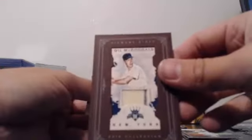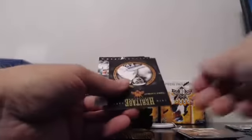Alright, time for a nice hit. For the New York Yankees, two-color Gil McDougald out of 99. I love the old swatches. Piscotti variation. Eckersley. Henderson mini. Frazier. Knapp. Mariano Rivera.